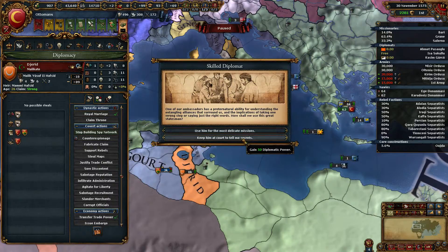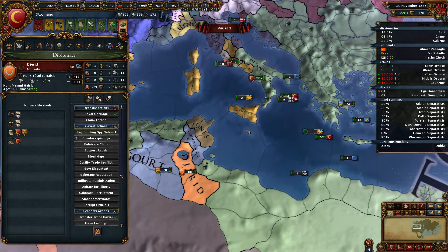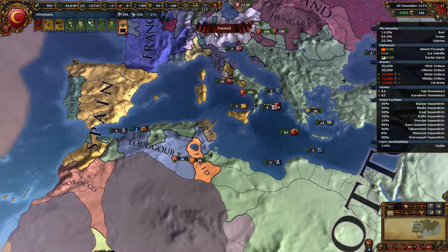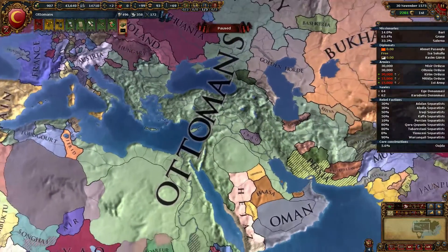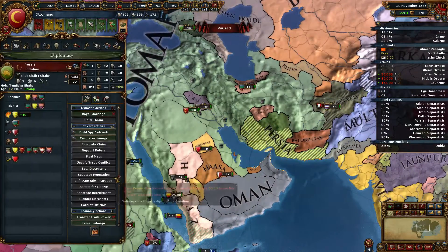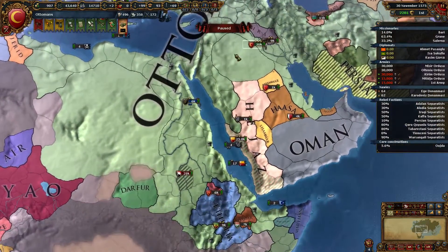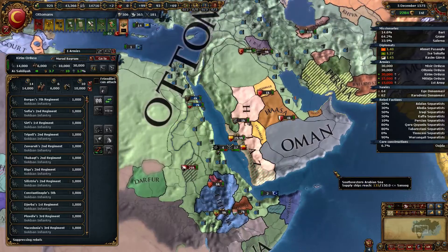Skilled diplomat — we can get 50 diplomatic power or diplomatic relations. Let's just get some power. Send someone to Persia as well. Let's spend a little bit of time dealing with getting some claims.